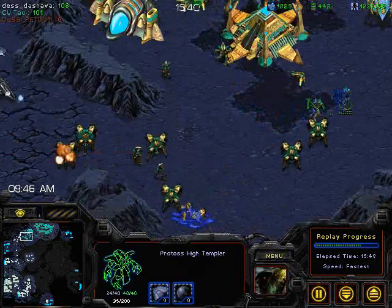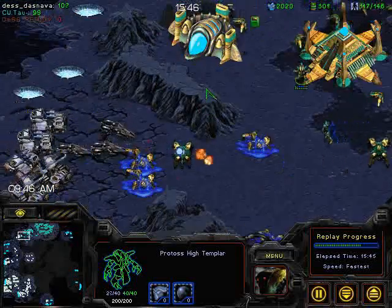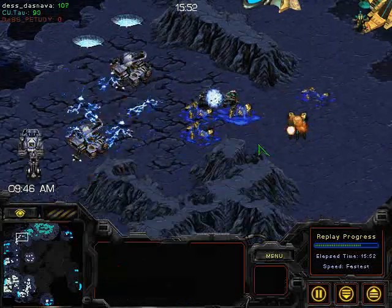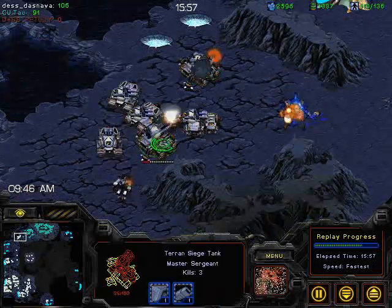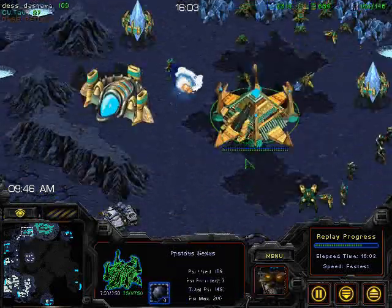High Templars — he's got a couple of storms. He's got three Templars here with enough energy for storms. The real question is has he actually researched it? He has researched it. How about upgrades? There are no upgrades on any of the Protoss units yet, while the Terran player has already upgraded both their weapons and their armor. So that's going to be an advantage too.